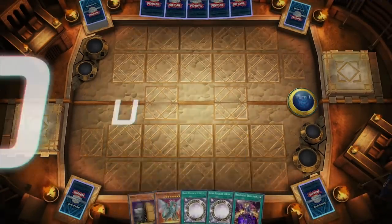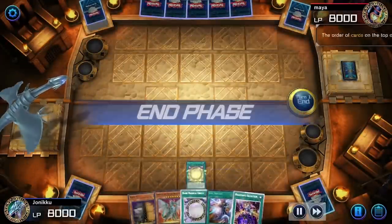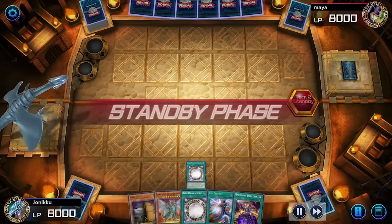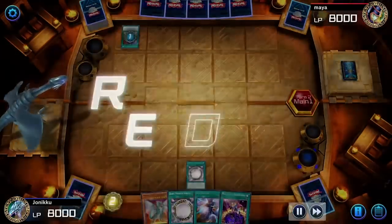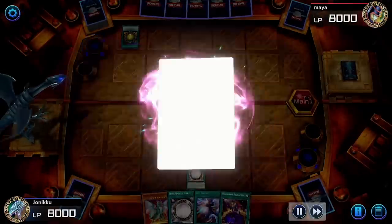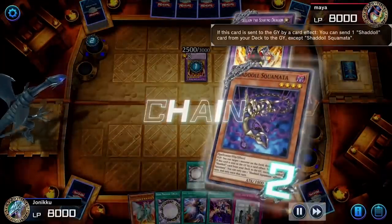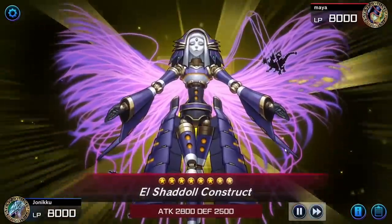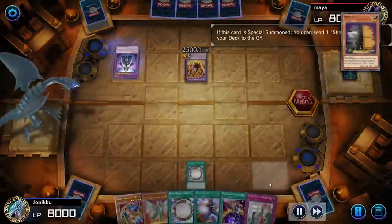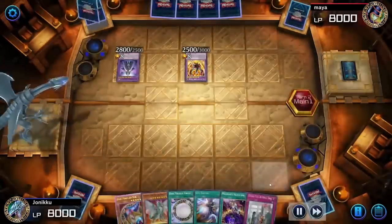This last replay is against Branded. I've been seeing Branded, Exosisters and T-elements a lot in the event, which is pretty nuts. My hand was very bricked, so I used Dark Magical Circle and found Soul Servant. I wanted to wait to use Dark Magical Circle with Soul Servant and also wanted Maxi to go through. I wanted There Can Be Only One just in case. My opponent got rid of Dark Magical Circle — another player who didn't summon Mirror Jade.